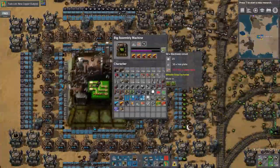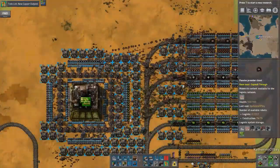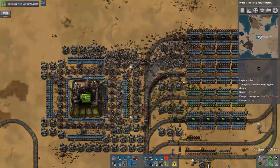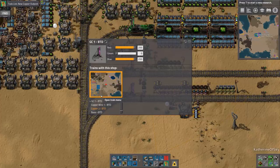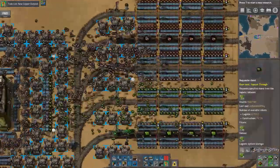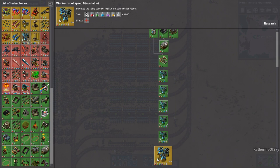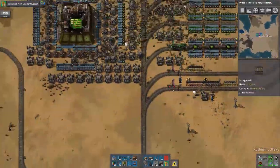That's going to come though with the building. Did I schedule the building train to come here? Yes, it is coming. That's really exciting - we have green circuits for days now. Maybe. The next project I really would like is the infinite research because we can get mining productivity. We can get worker robot speed - this is what I really want. I don't really care about most of the other stuff, but worker robot speed is so important that we'll really be able to improve our whole setup with that. I do want to add a radar here somewhere.